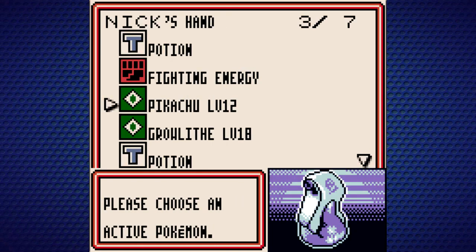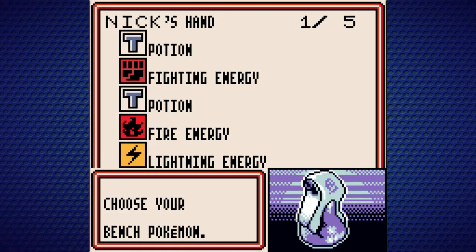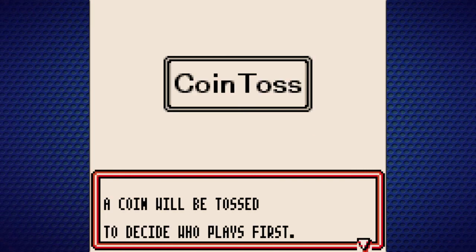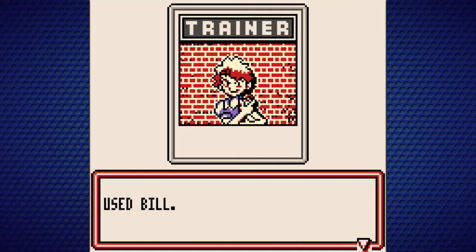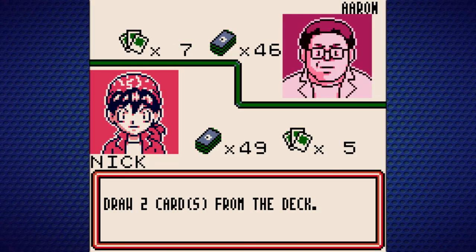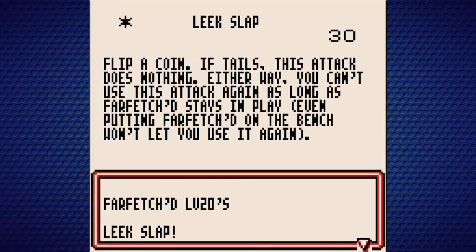Notice how much faster things go without the tutorial and with the fast text. Let's see — what do we want to start with? Pikachu and Growlithe. I like Pikachu because we have a Lightning Energy. We'll throw Growlithe on the bench. It's a four prize match — three or four prizes is pretty much the average, and then the club masters will be six. We don't win the coin flip, which is unfortunate. Going second is such a clear disadvantage. Oh, and he's got Pinsir — Pinsir's good.